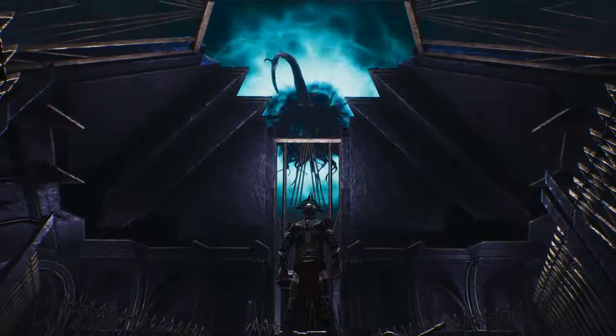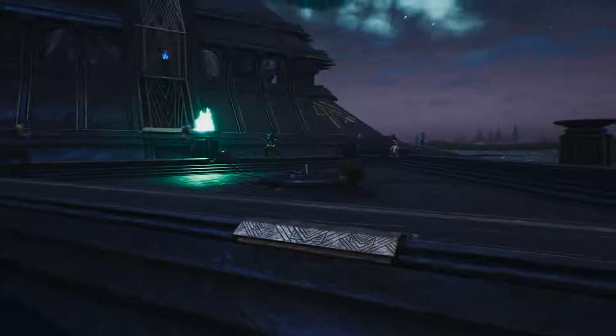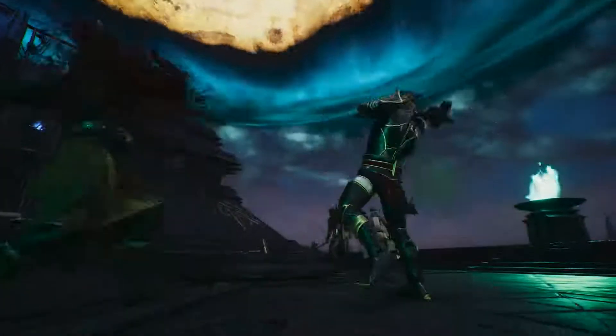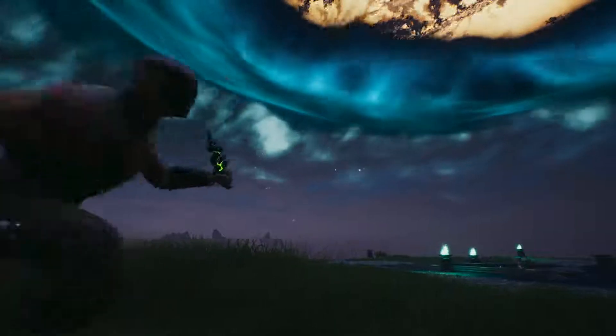Surges of wild sorcery erupt from the Black Tower at the heart of the island, which summon groups of humans to the island. You must defeat many enemies before you can capture some as thralls, but be ready to defend yourself from challengers.